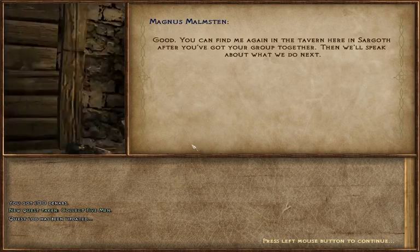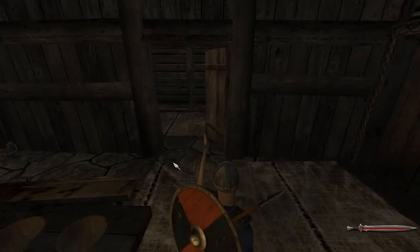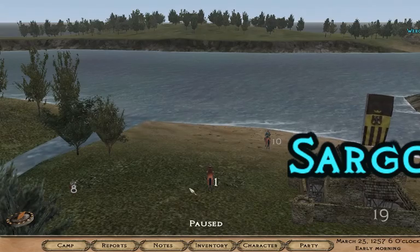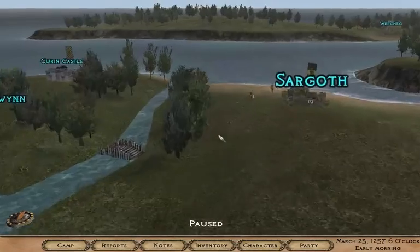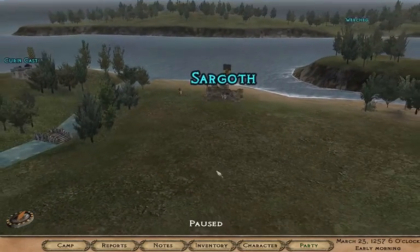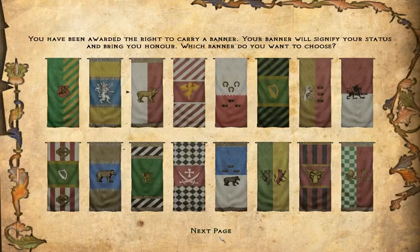He tells us the plan — not going to bother reading it all. I kind of want a sword. We're by ourselves but we do have a horse, so we might be able to take on these looters. Oh yeah, we start with a banner — I think that must be part of the mod.